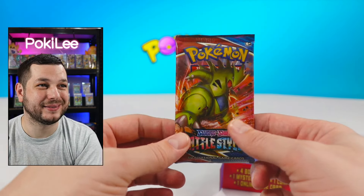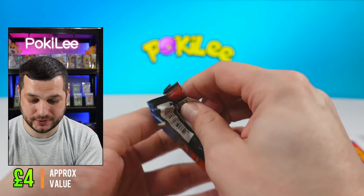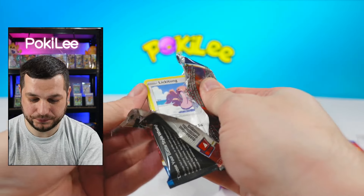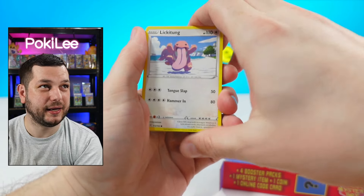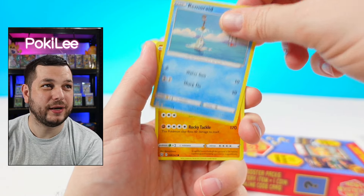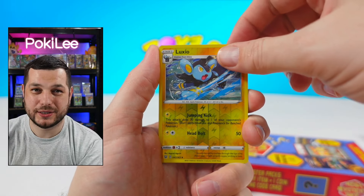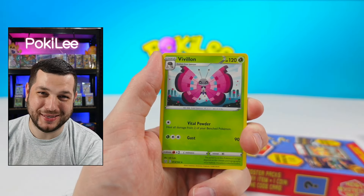Let's see what the next pack is. It is a Battle Styles. It's not everyone's favourite set but you can pull some beautiful cards. Let's take a look. We've got a Lickitung to start with, Zubat, Roserade, Onyx, Mawile, Luxio — and nothing on the end.